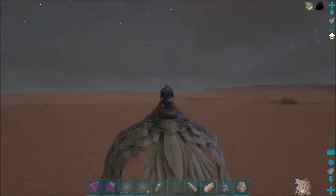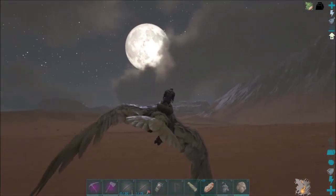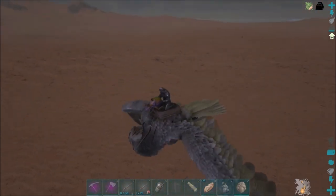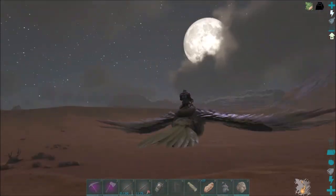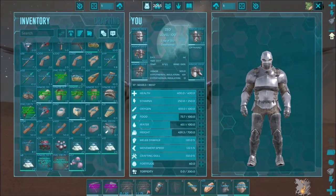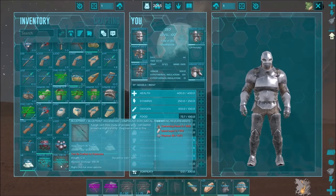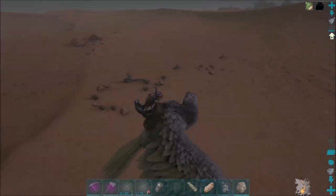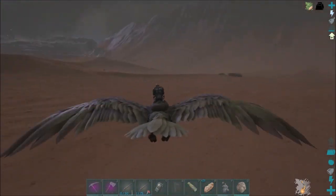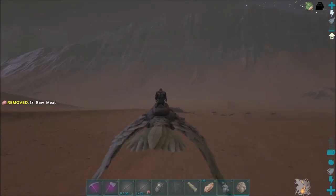I was over here and kept seeing this red light. I flew over to it and it was a desert drop — I forgot there's drops in the desert, I've hardly ever been here. So that's pretty cool. From the drop I got some polymer, black pearls, leech blood, a horn, a Sinodo Megaloceros, and a compound bow — a Sinodo compound bow. That's awesome, I need to find more of those. But now I need to find another dung beetle. I think I can pick one up with my feet too. I want to get two of them, so I'm going to look for another one and then I'll be right back.